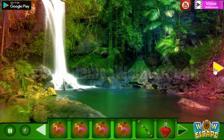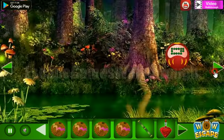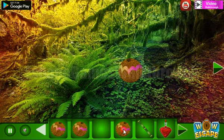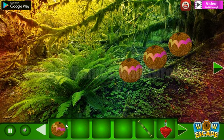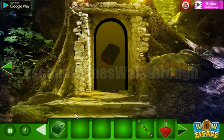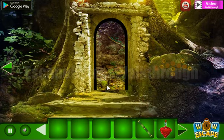Now we need to find a place to use them. We need to run to the left and put all four coconuts on their places. In result we've got the rune, and we can go further, open this door and go further.